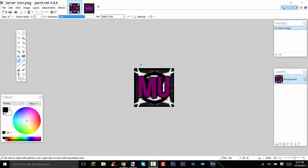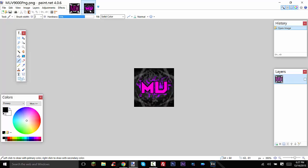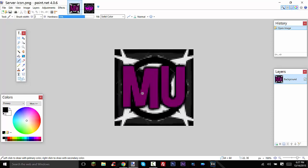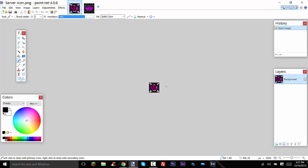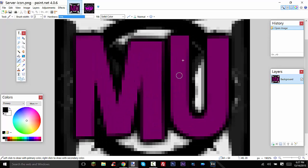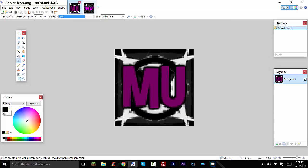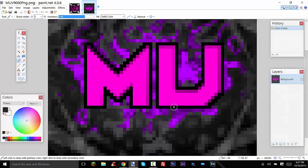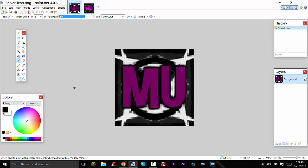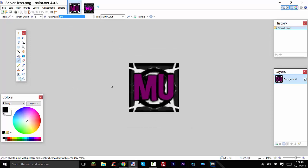Hey guys, Respiration36 here, and today I'm going to be teaching you how to make nice looking server icons for your Minecraft server. It's very simple to do, and they're going to look a lot better from further away — getting in closer they're really pixelated and don't look very good, but they do look good from a further distance. I'm going to show you how to do nice little texture effects and adding pretty cool custom text. So let's go ahead and get started.